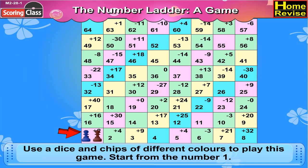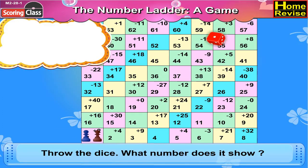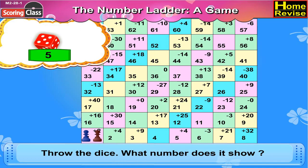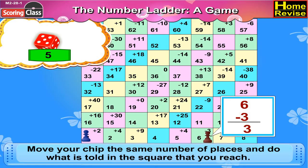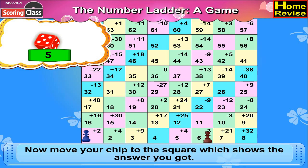Start from number 1. Throw the dice. What number does it show? Move your chip the same number of places and do what is told in the square that you reach. Then move your chip to the square which shows the answer you got.